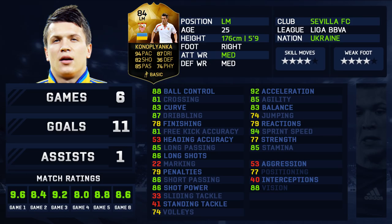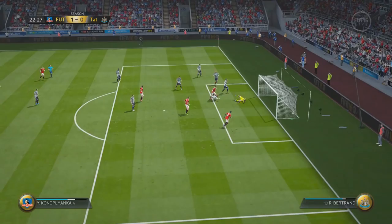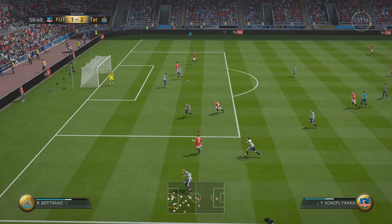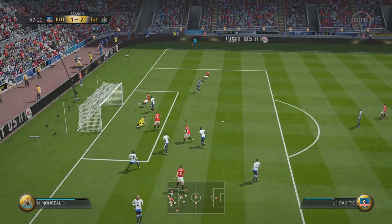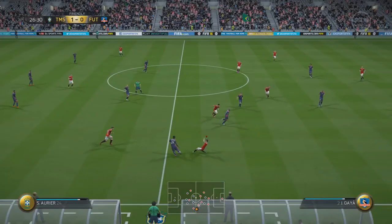Overall he looks like a very good card. Regarding his positioning, I notice it more against better opponents because I rely on players getting into correct positions to attack. When defending in my own area and wanting to push on, he seems to be hugging my left back. I don't know if that's user error, the formation, or just the card — but at times you want him there and he isn't. That is a downfall, but once you slow your play down and everyone gets back into position, he's available.